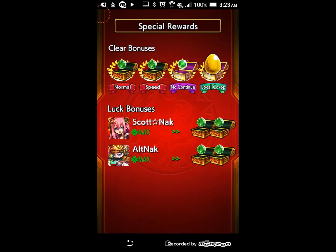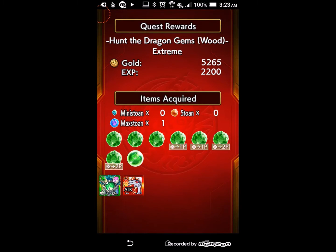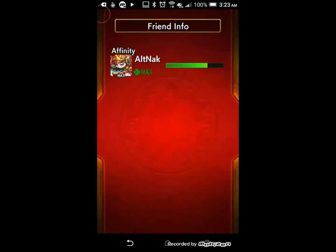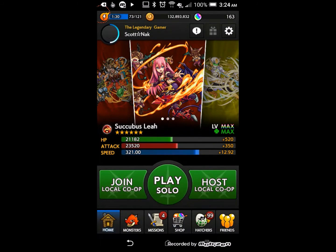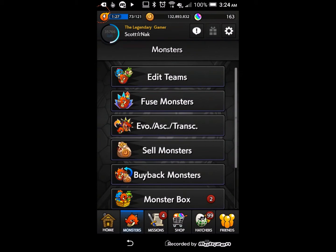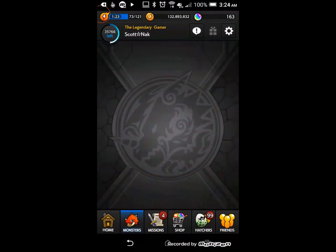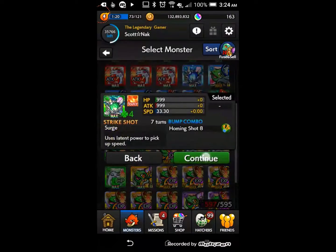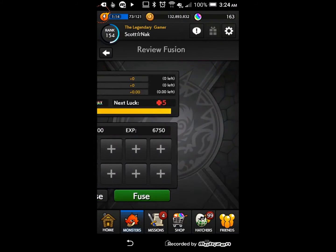Thank you local co-op box! That means I should have enough. Let's go straight to the transcension screen. First, let's make sure to fuse our dragon gems together. In case you think you lost them, don't worry — they're in your fuse and sell box. There we go: four plus one equals five.